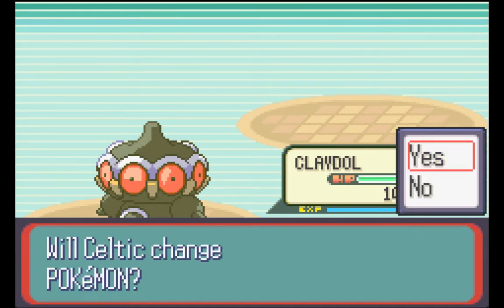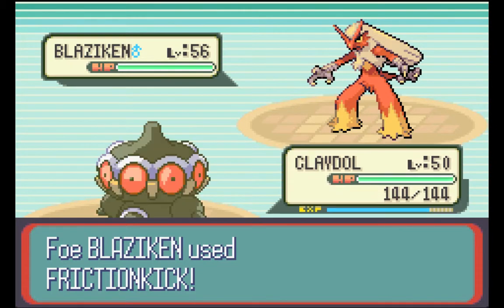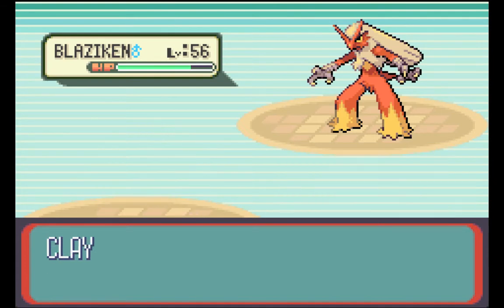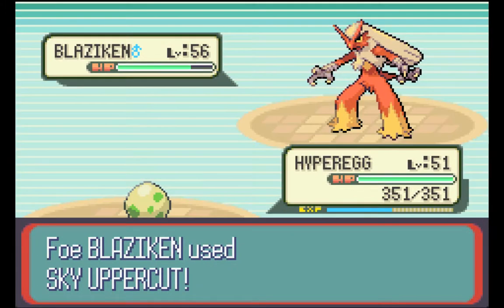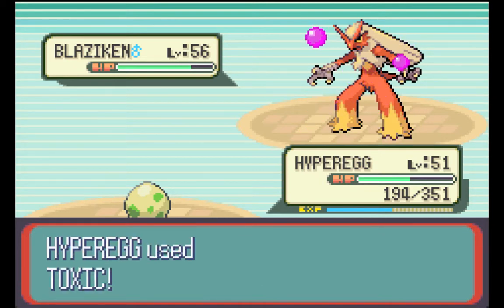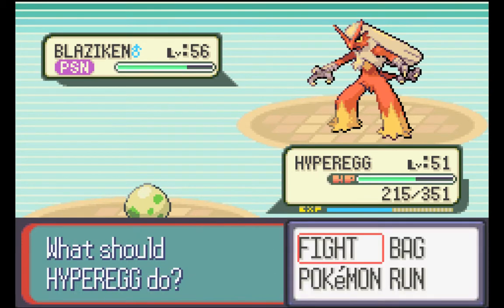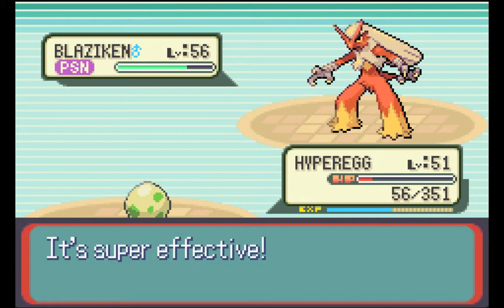What do we got next? Blaziken. No, we'll keep Claydol out here — that gives us more options. Let's go Ice Beam again though. Friction kick — is that super effective? What was that? I have no idea what friction kick is. Hyper Egg — let's stall these people. Let's go with a Toxic. Oh, that's actually super effective — no bueno. Luckily we are bulky. We'll do a Soft Boiled and then we'll do a Dive and I think we'll be okay. Yeah, that did like nothing. Good thing we have Leftovers on Hyper Egg — that Leftovers is going to help us a lot.